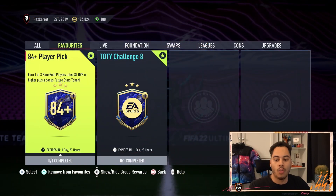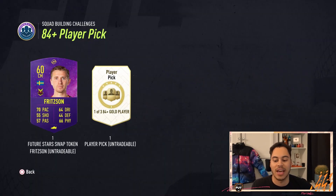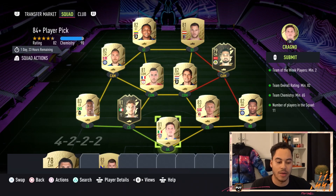From this squad, you can get one of three rare gold players rated 84 overall or higher, plus a bonus future stars token. So we get a future stars token and an 84 plus untradeable player pick.